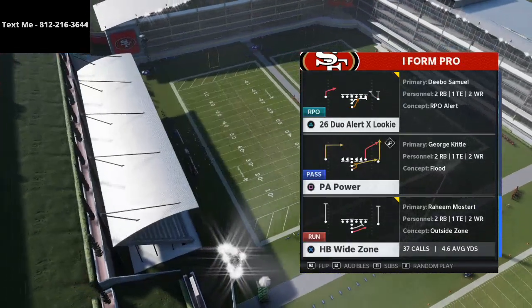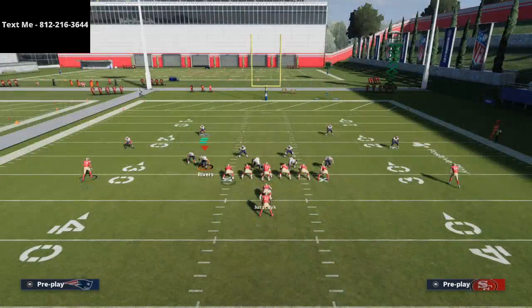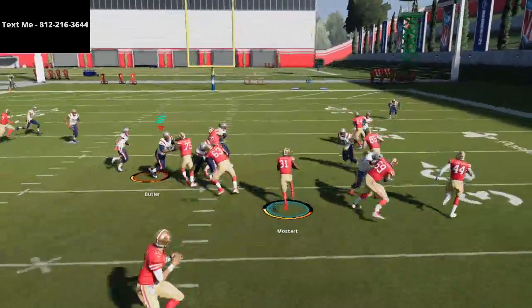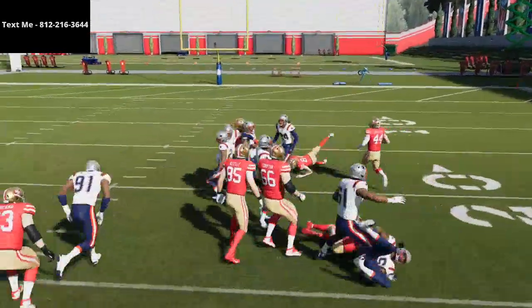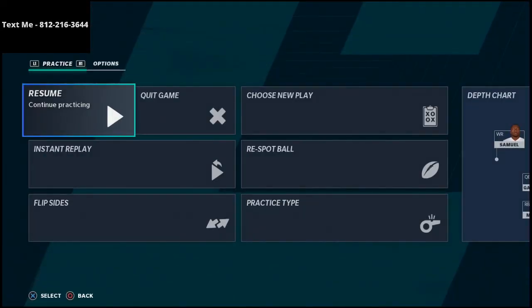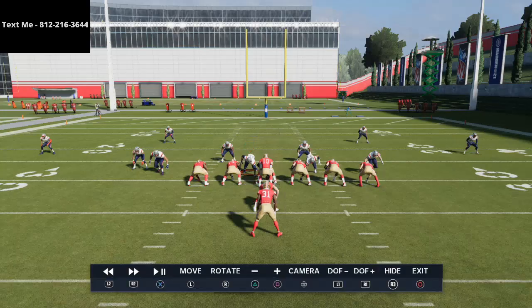You can run wide zone either direction. Basically, you're going to look at the right-side linebacker — whoever's the outside guy, in this example Chase Winovich on the right. If he gets pinned down or crashed, you bounce it out. If he goes wide, you cut it in between your tackle and your guard. Watch how they move — see that opening, see that lane. This run is much, much different than stretch.